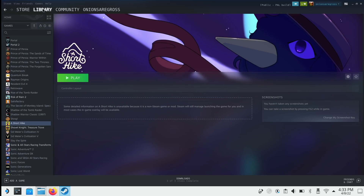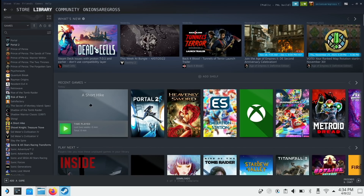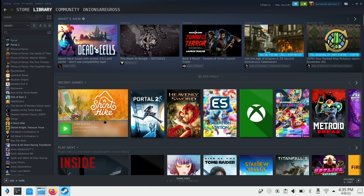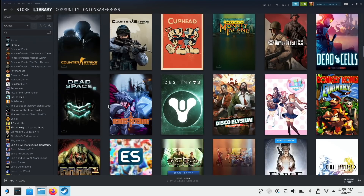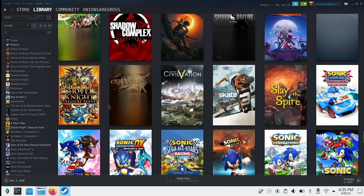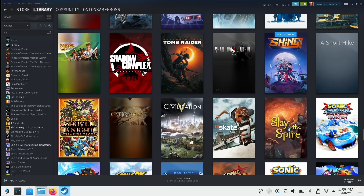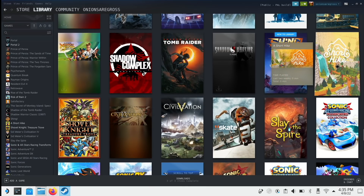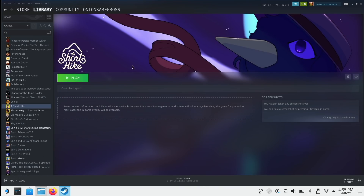Next we're going to add the poster and grid. We'll go back into Library, and since it's the most recent game we've played it should show up right here. We're going to go to Manage, then Set Custom Artwork, and add the short grid. And then finally we want to add the poster — this one's the most important, and you can scroll down in the library to see all your posters. If you don't like the current artwork on any of these games, you can do this same process to update those too. So we'll right-click on A Short Hike, go to Manage > Set Custom Artwork, find the image I downloaded — the short poster — and just like that we now have all the artwork assets available for this game.